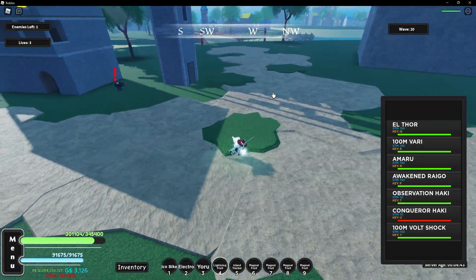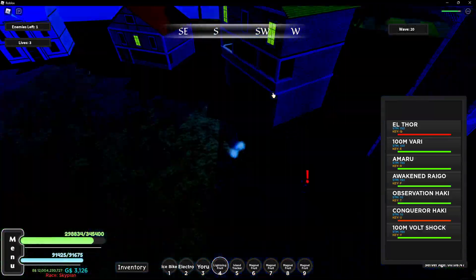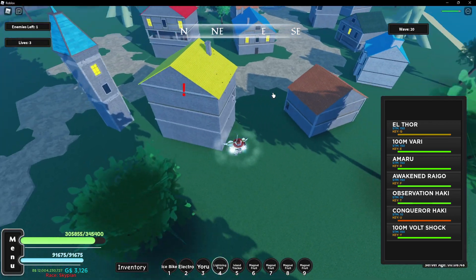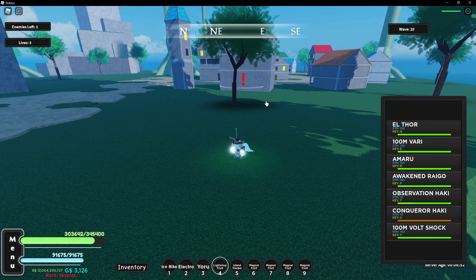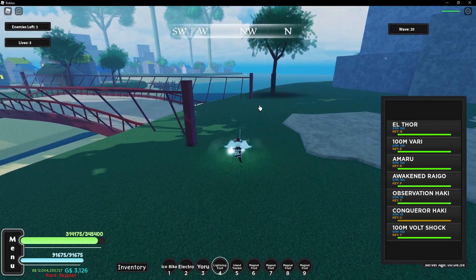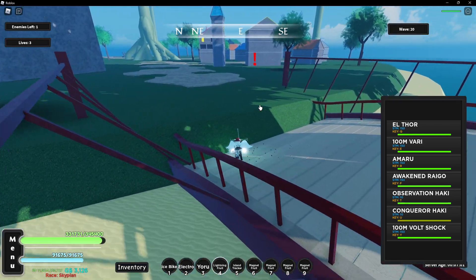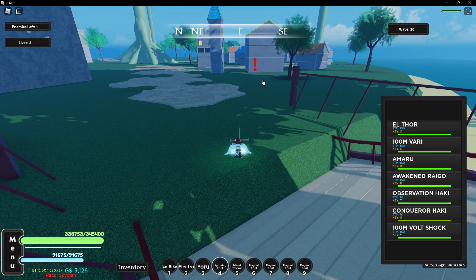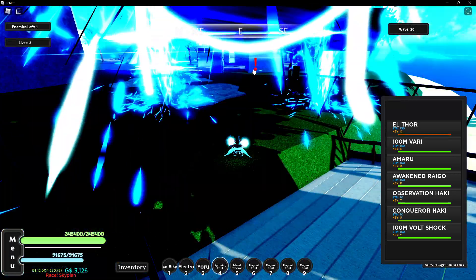Let's say the boss spawned alone on this island. What you want to do is trap him like this, and then don't stay close to him. You want to trap him and just don't get close, and the boss will stop attacking you. Now you can hit him with your abilities and what not to kill him.